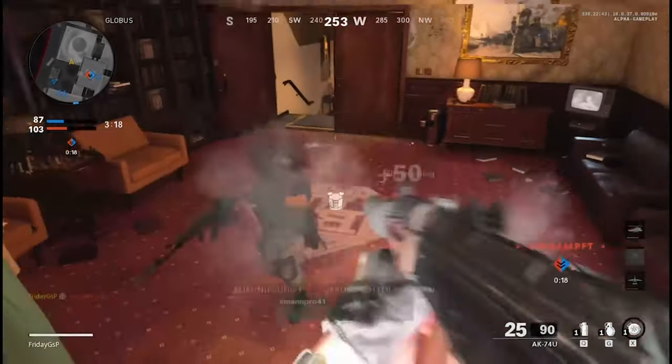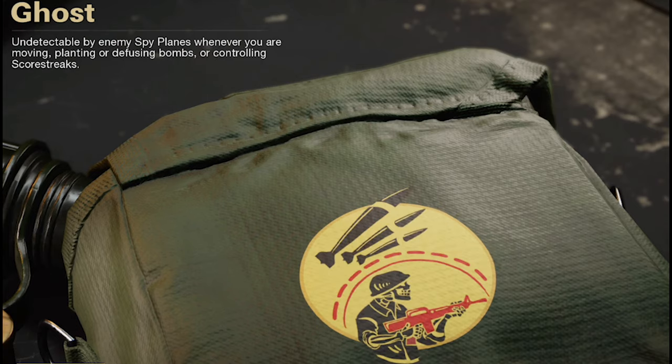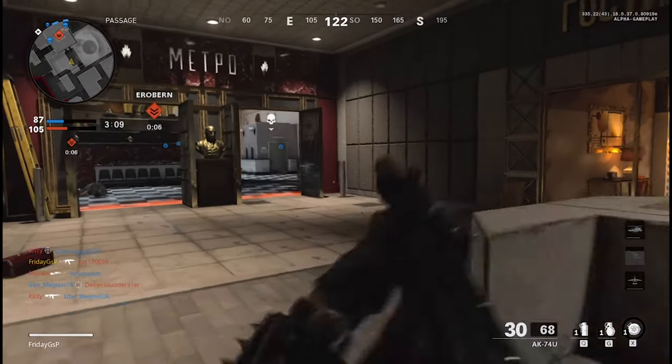Call of Duty Cold War is doing a lot of things right. They brought the Perk Ninja back as a standalone perk in the same slot with Ghost and Cold Blooded — those are the three perk choices for the third slot.